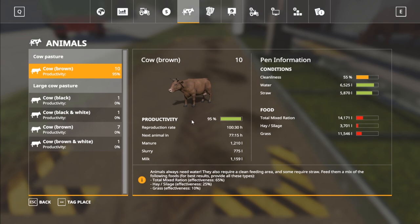One thing to touch on is the reproduction rate. We have a reproduction rate and a next animal indicator. With 10 cows, we're going to get a new cow every 100 hours and 30 minutes — that's in-game time, not real-life time. The next animal in indicator shows how long until you get the next one. Once this gets down to zero, you'll have a new cow in the pen and it resets — it's kind of a countdown to your next animal.